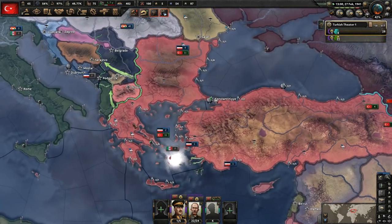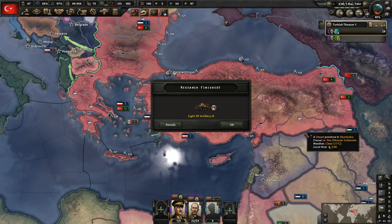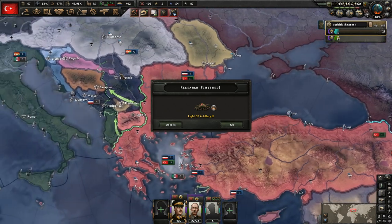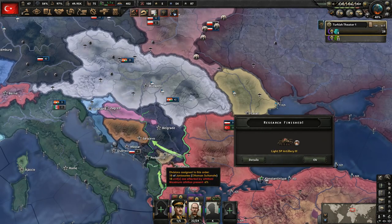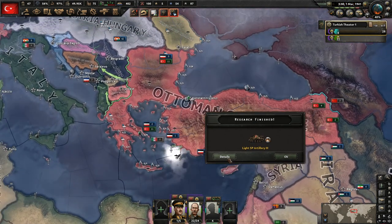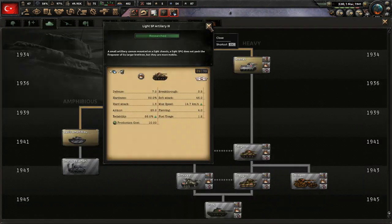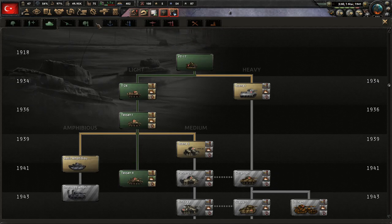The next conflict could be anywhere — it really depends on where we want to attack. We'll kind of have a choice here. I kind of want to get this one wrapped up — I'd like to get this territory all done before we go into Syria. I think that would be the better route. We've got the light self-propelled artillery researched — that was not very long, didn't take very long to get that.